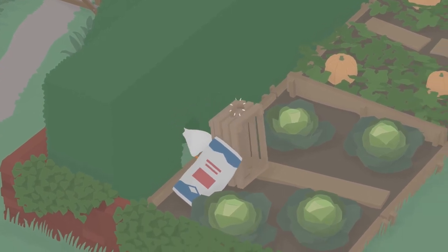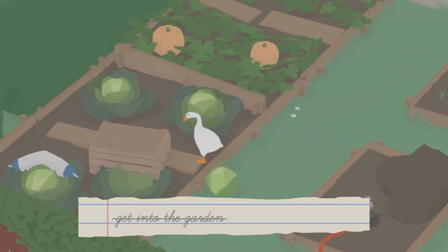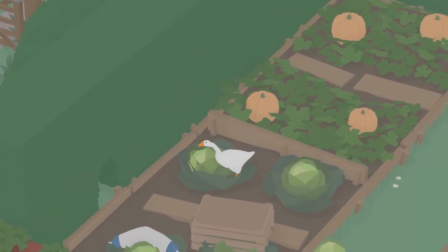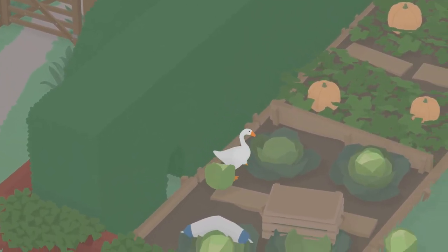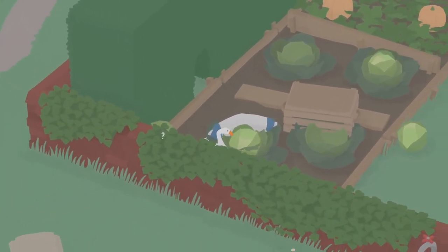This achievement can be done at the very beginning of the game. Once you have made it to the first area, before you enter the garden, go to the left of it and you will find a hidden passage in the hedges. Walk through that passage to get into the garden.